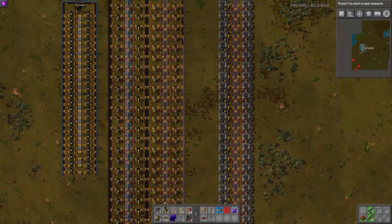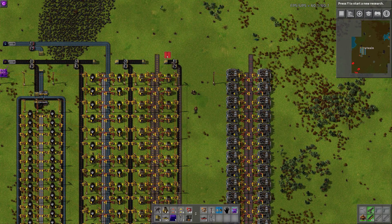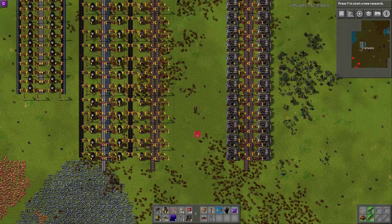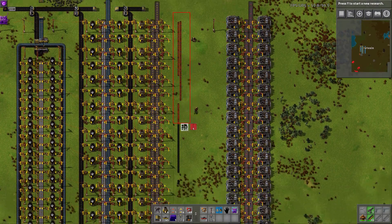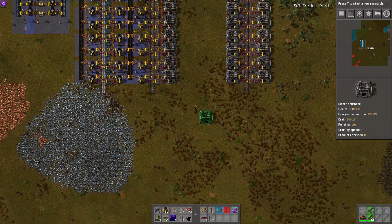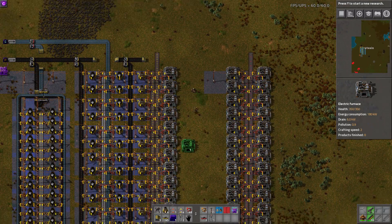And then, if we want to upgrade, it gets even simpler. So let's say we decide we want to upgrade the smelting line. We can come in and tear out all of that stuff — the smelters and the outer line and the outer power poles. And then we'll have our electric smelters, and we can just plop the electric smelters right there. And with only that change, this is now running on electric smelters.